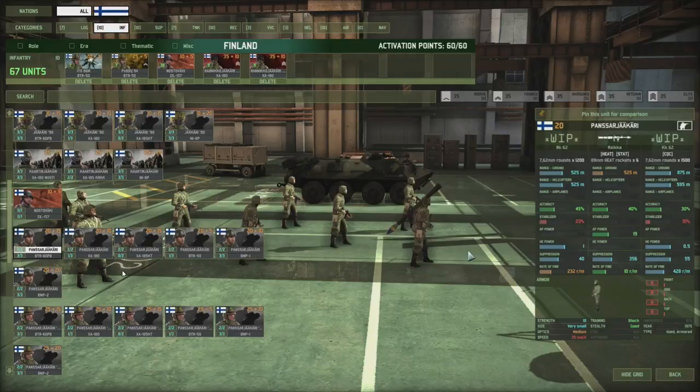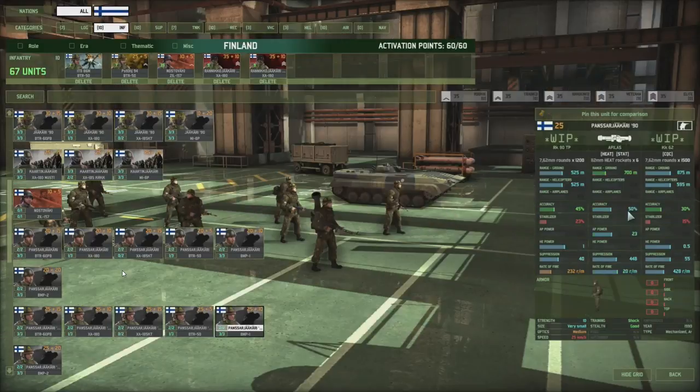They also come with the option to get the XA-185KT, which I think would be a really useful companion — these can kick the door down and the KT can provide fire support from range. The Panzer Jakari 90 are armed with the Apilas system, which is way better at killing enemy vehicles: better range, way better accuracy, and a lot more armor piercing at 23 points. With a rate of fire of 20, you can take out vehicles quickly, but keep in mind they only carry 6 charges. Being shock level trained, they should also be very useful against infantry.